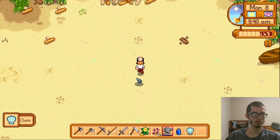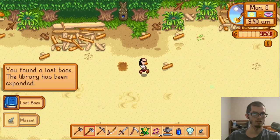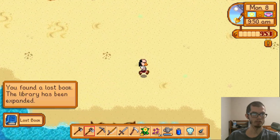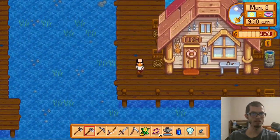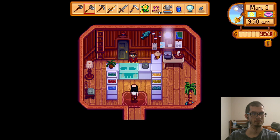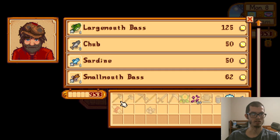Grabbed a couple of little beach goodies — hell yeah, library books. Got some good things happening here, it's gonna be all right. Willie, I'm trying to sell you things, my friend. You know what, just take the bait as well — I really don't need that right now.